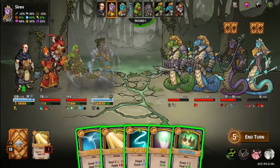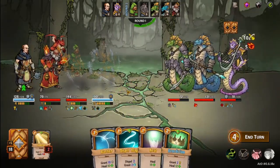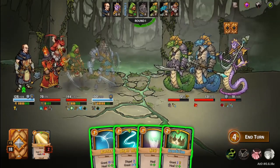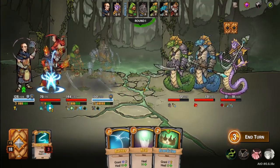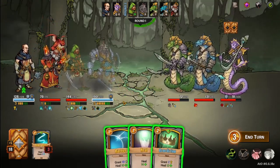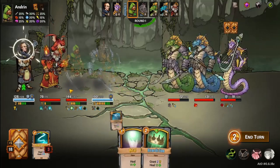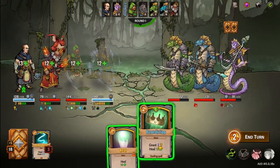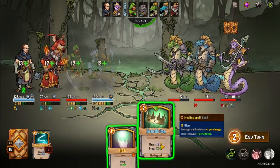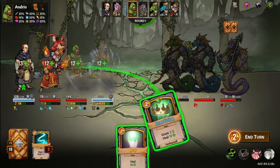She goes first and she might have a heal, so we better just kill it. Spell there I guess, and let's throw that up for some shielding — we don't need to heal though. We could put a blast on somebody. Yeah, let's throw a blast on him.